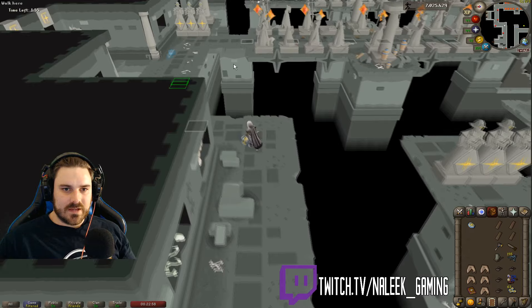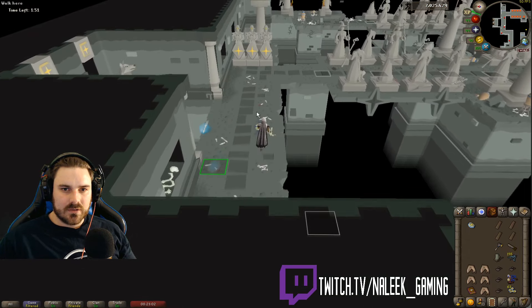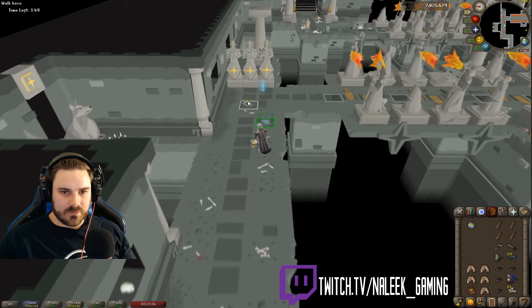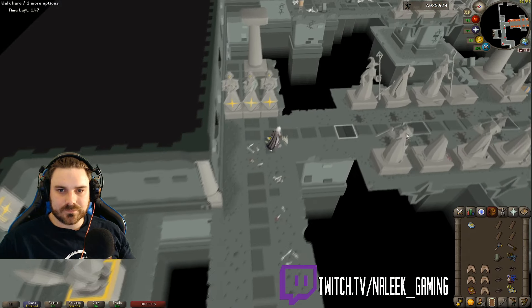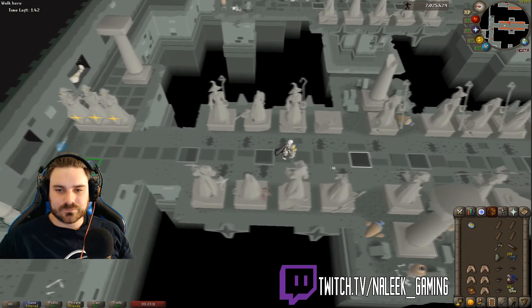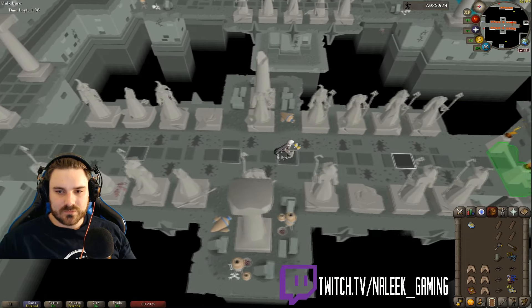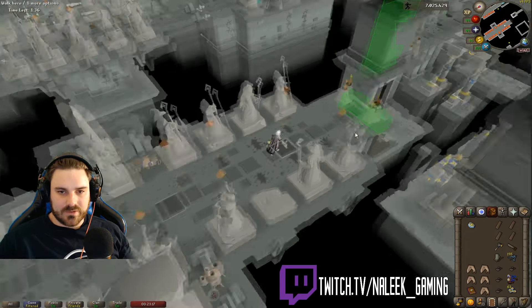You want to always watch these statues to see what they're doing first. When you see them shoot, you want to move across to the next square. If you're too late you can move to this square, but if you can always go to that one, that's fine.